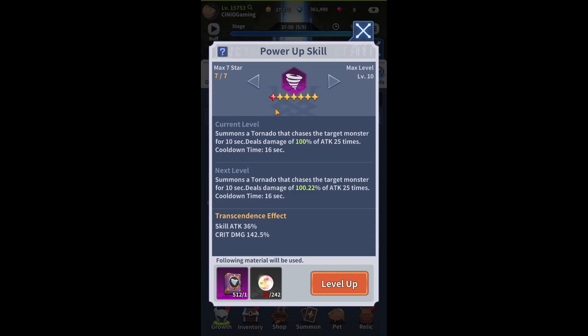What I want to address today is exactly how you can transcend — aka power up — your skills, what you need in order to do so, and then we'll quickly run through every single skill and tell you exactly what bonuses you're going to get by powering them up and what additional effects you'll get by transcending them all the way to level 7.